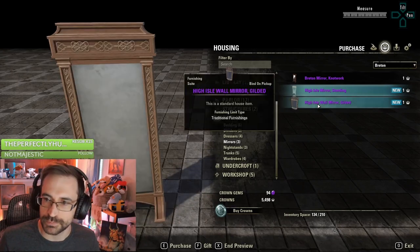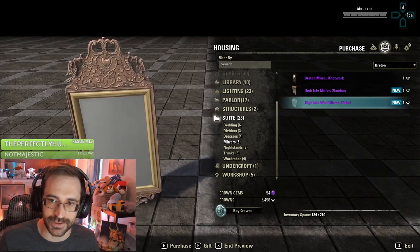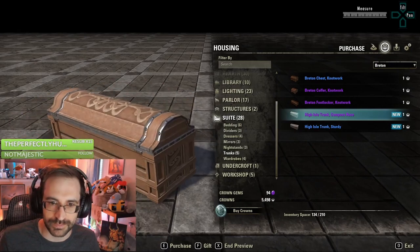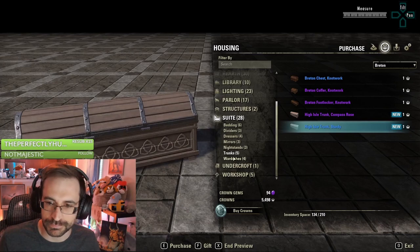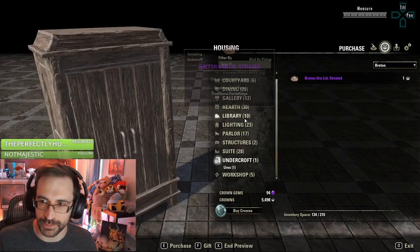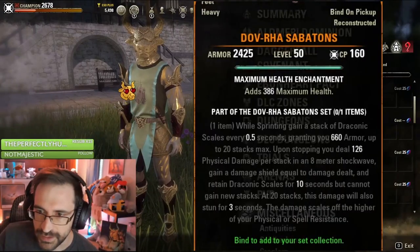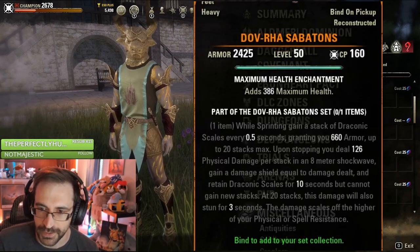Something to look forward to — a big change. Very non-smudgy mirror. Previewing new furnishings on PTS. Compass rose again. So you get a stack of Draconic scales giving you armor, and then you send out a shockwave when you stop sprinting, and you get a damage shield based off of that. So you'll either get a lot of armor, build that up, and then get a big shield afterwards.